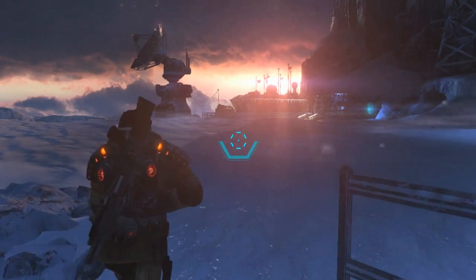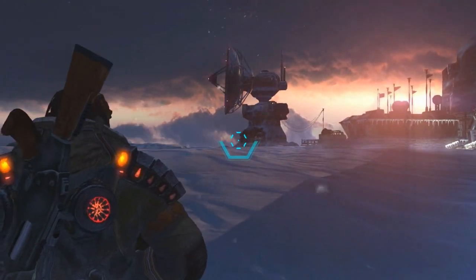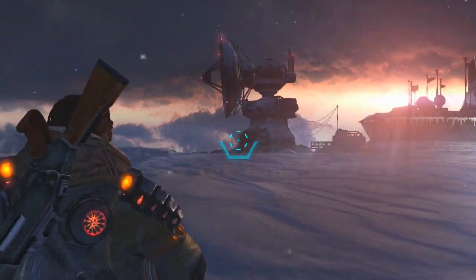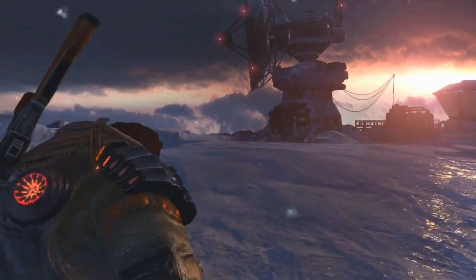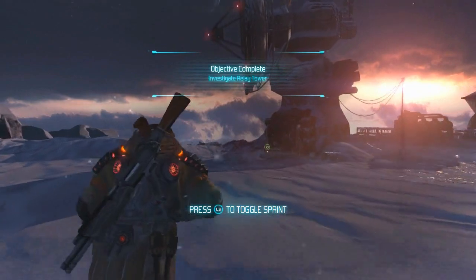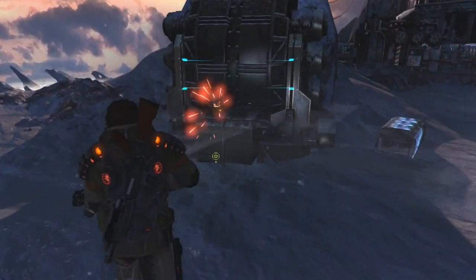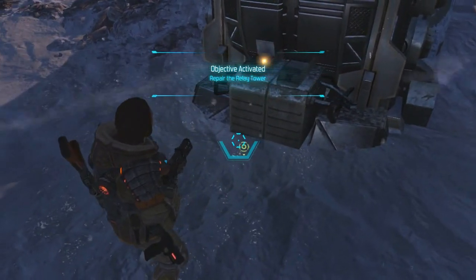Now we've jumped a section here to the top of the mountain, and Jim is going to get to the bottom of why this satellite dish has stopped functioning. We can see here in the distance that there's a mysterious figure that appeared to have been fiddling with the station. What the hell? That is quite a mystery for Jim. Now he's going to go here and repair, and while he does that, he's going to radio his boss and try to figure out what exactly was going on here.